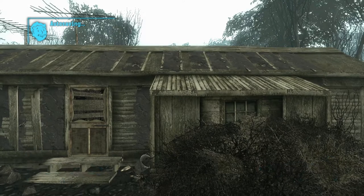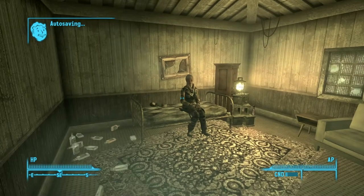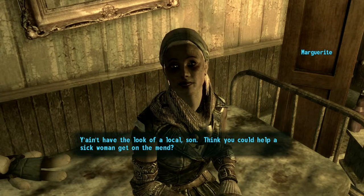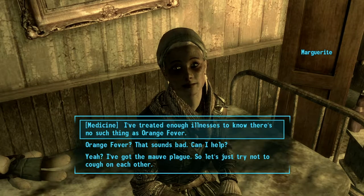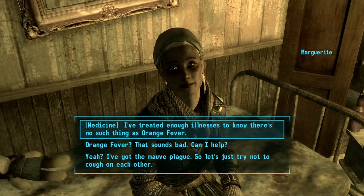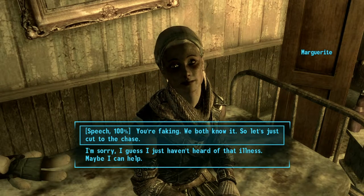Let's go to Margaret's shack, I don't remember what's here. I think we were just heading straight north last time. We got a whetstone, wonder glue, a rake and bottle — oh okay, it's a moonshiner's shack, that must be Margaret. That's a lot of booze and a doll — not creepy at all. She says: 'You ain't have the look of a local, son. Think you could help a sick woman?' She's sick with what she reckons is orange fever, feeling light in the head.